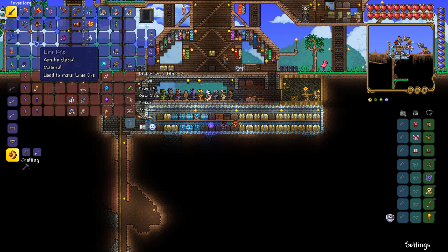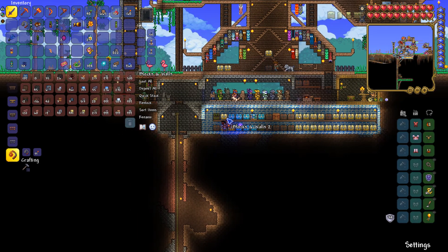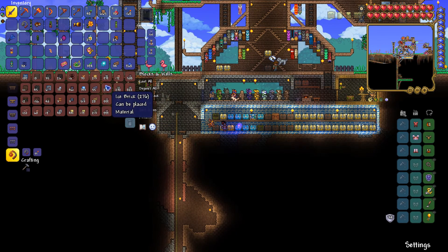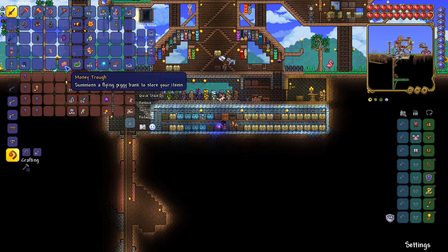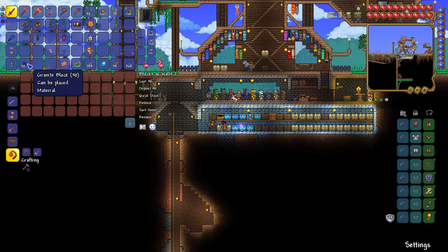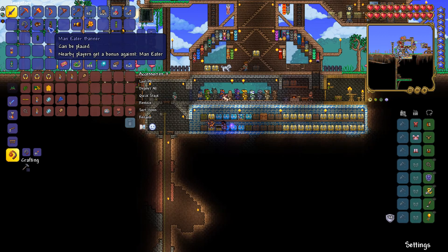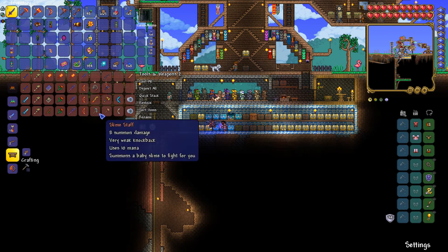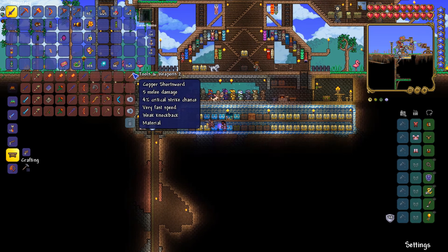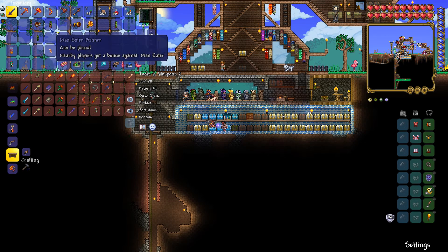I don't know what you would consider food - honey's like a food so it goes in blocks. Actually wait, hive is a material not a block, so we'll put hive there. We have worm granite blocks that can go in here. For accessories we have a new flipper, and a new flail or mace as they call it. I wouldn't call that a mace - that's a flail. A mace is like a stick with a ball on the end that doesn't have a chain.